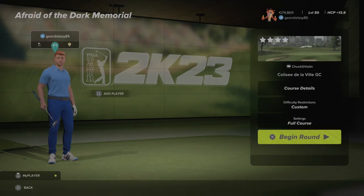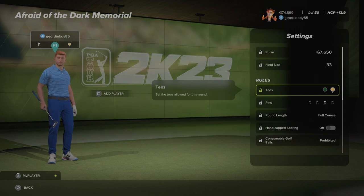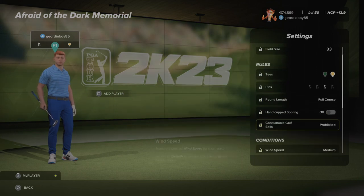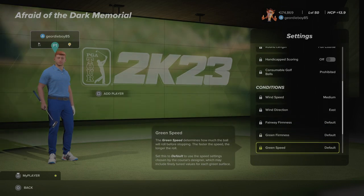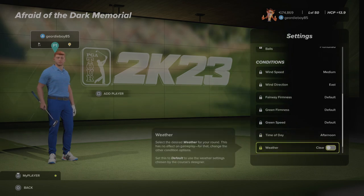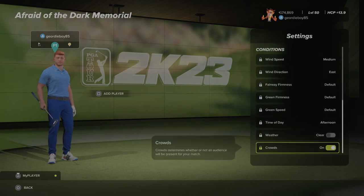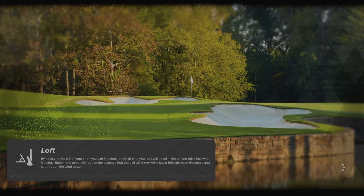I'm playing early 1981's World of Gold Society, Afraid of the Dark Memorial. The course is Colisee de la Ville GC by the designer Chuck G. Vailin. Let's have a look at the settings for round number 2: yellow tees, pin number 3, medium winds coming from the east, fairways on default, greens on default and speed on default. It is in the afternoon and we have clear with some clouds.